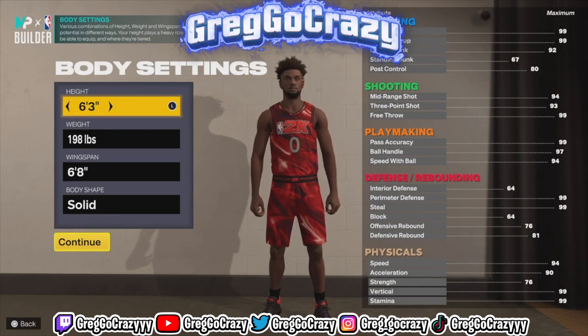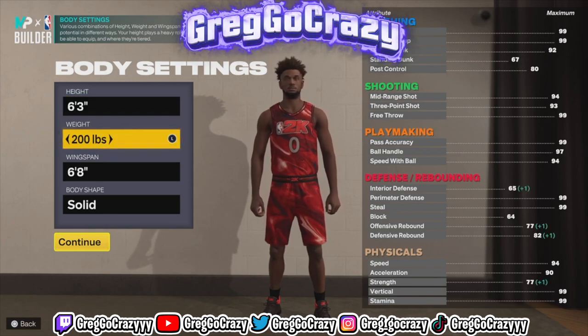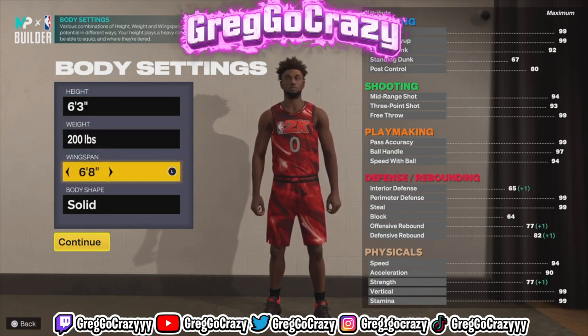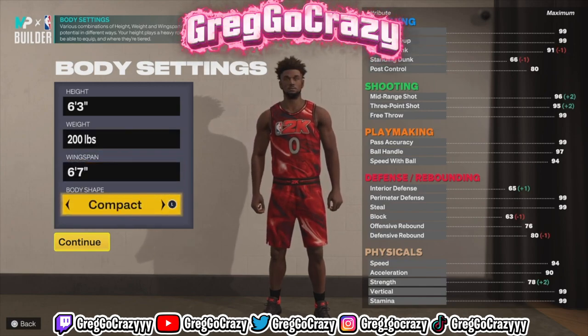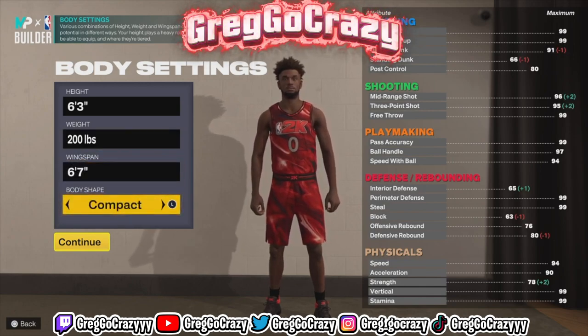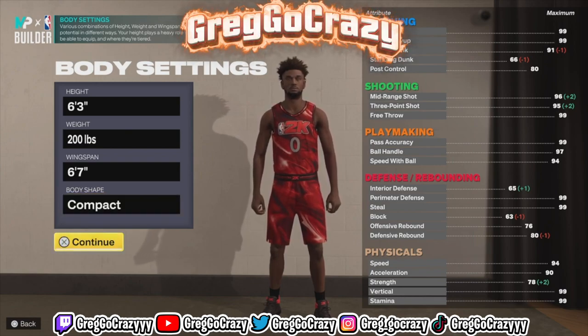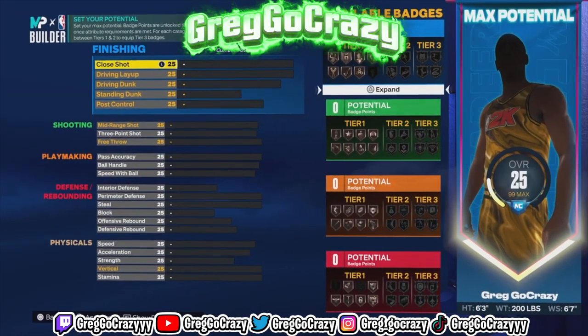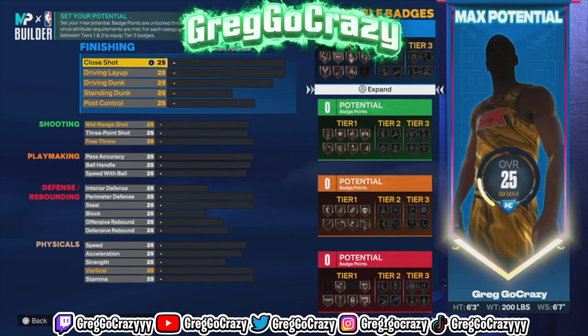As you can see by the title and thumbnail, we are creating the Russell Westbrook Brody build. In order to make this build, you want to make the height 6'3", the weight 200, the wingspan 6'7", put the body shape at compact, make this build a PG, and put the number zero.